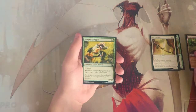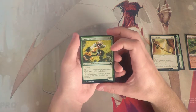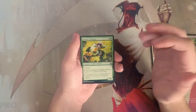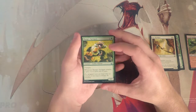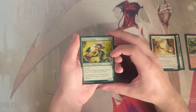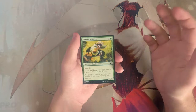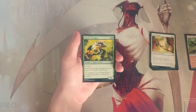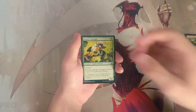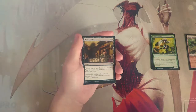Hungry Spriggan is a 1/1 for two and a green with trample, and when it attacks it gets plus three plus three until end of turn. It's fine in a red-green aggressive deck — on turn four it could be getting in for a good chunk of damage. The problem is it's not always a 4/4, so it's very easy to remove. Not my favorite, but it is a powerful aggressive creature.